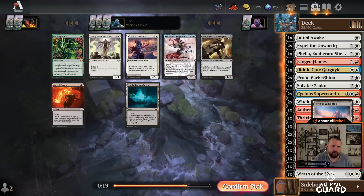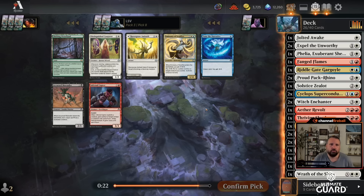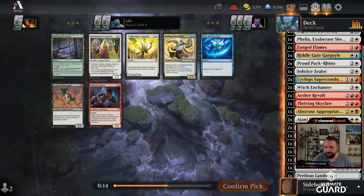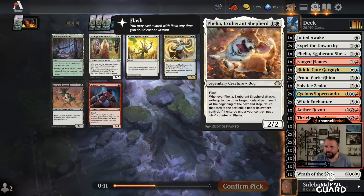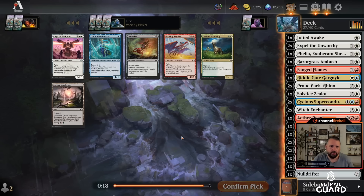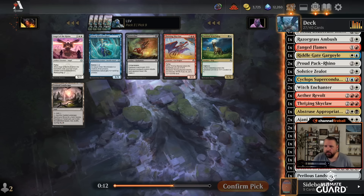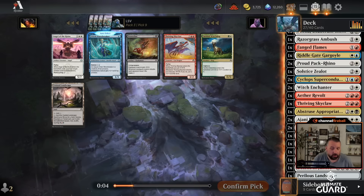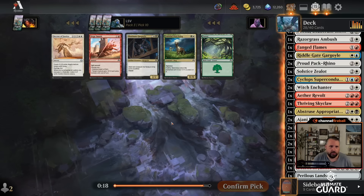Razor Grass Ambush came back, along with Distinguished Conjurer — excellent creature, control, return it to the battlefield. It doesn't really work with that many things I have. I wonder if I should just take Tune the Narrative or maybe just the Razor Grass Ambush. Yeah, I think it's probably just the Ambush here. Another Angel — sure. Red-black land; if I'm playing a Swamp for Abstruse Appropriation the Twisted Landscape does seem pretty good. Angel of the Ruins is okay — let's just take the Angel.